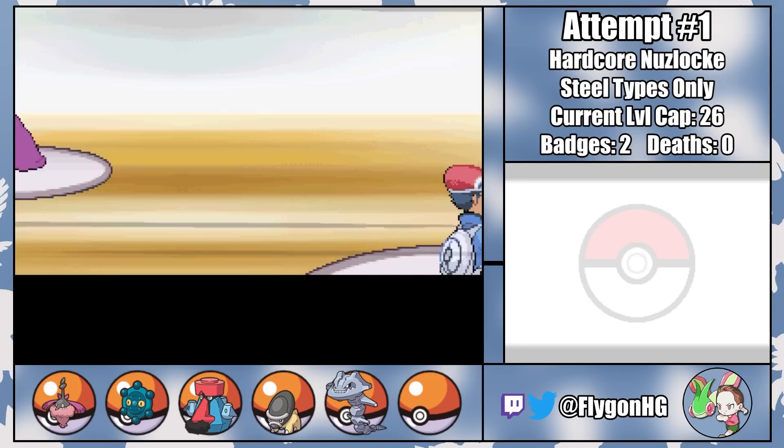This takes nearly 30 minutes, since Bronzor only have a 5% chance of holding a Metal Coat, but it's worth it to evolve Reuben from the Pokemon equivalent of Expired Milk into the defensive monster that is Steelix. Fantina, the third gym leader, is next, and since Steel-type still resists Ghost-type moves in Generation 4, this is another pretty easy battle.